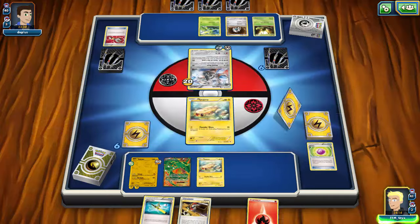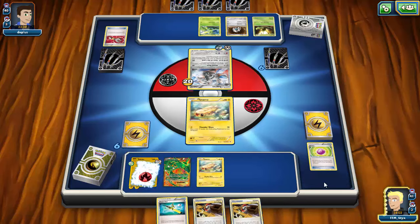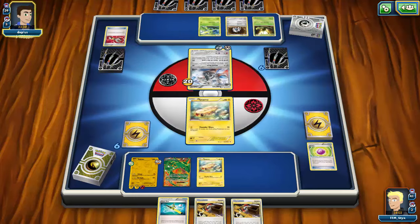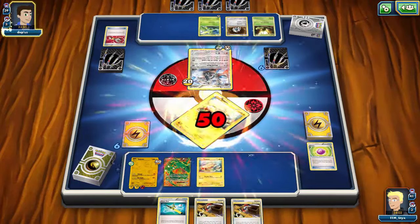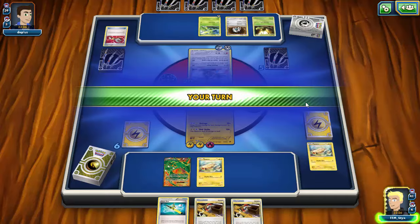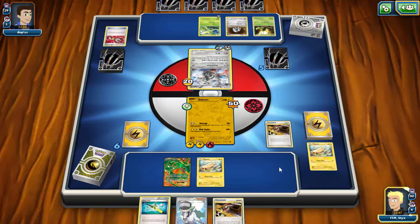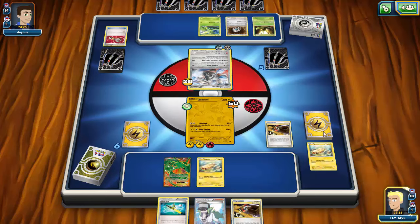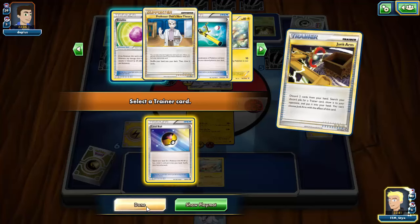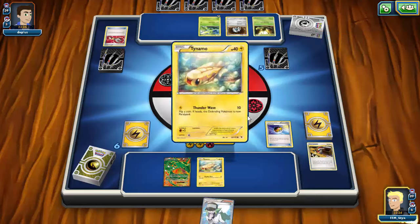I'll just go ahead and play the Fire energy onto Zekrom. My opponent should be able to take a knockout this turn, but I have Bolt Strike ready, which should knock out the Aggron next turn thanks to the 20 damage already done. I'll Junk Arm for a Level Ball, discarding the Super Rod, to grab either another Tynamo or an Eelectrik.